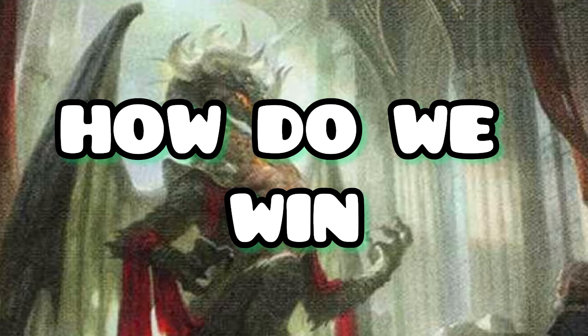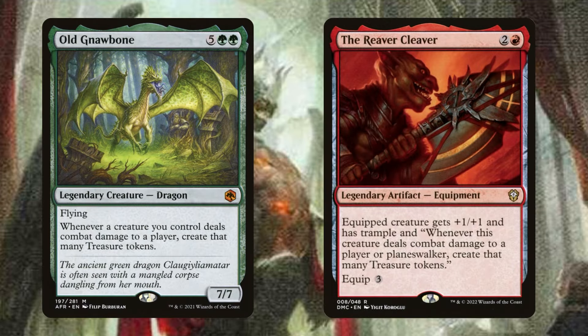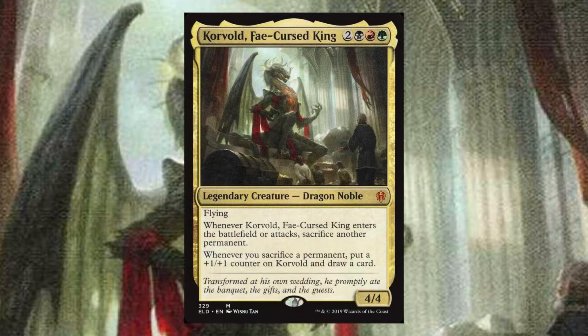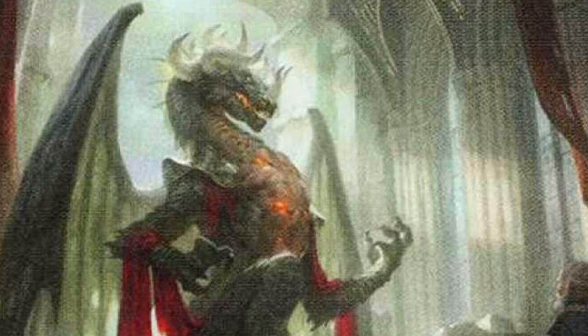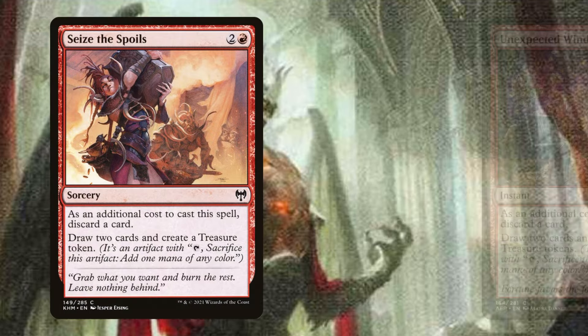Let's talk about how we are going to win the turn we attack with Corvold. All we need is Old Gnawbone or the Reaver Cleaver attached to Corvold. We smash face with Corvold - he'll be six power at this point - and then we generate six treasure tokens. We sacrifice those six treasure tokens to draw six cards and add six mana to our mana pool. What you really want to see on top of the library after those draws is something like Seize the Day, so we can take another combat step and draw even more cards - 12 to 13 to be exact.